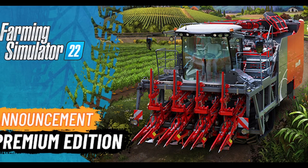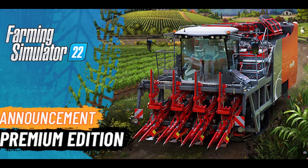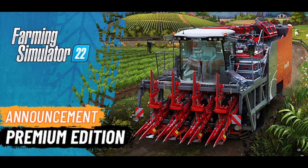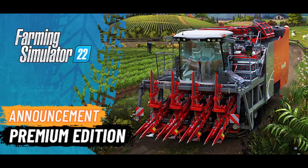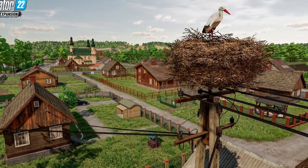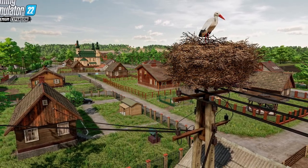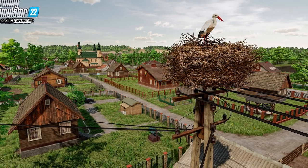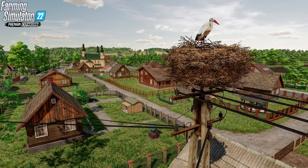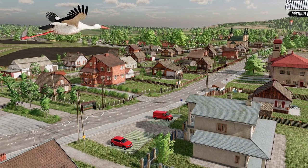The premium edition is coming out November 14th to PC and consoles. If you're interested and on PC, you can click the link in the description to get five percent off, which also helps out the channel. The premium expansion includes three new crops — carrots, parsnips, and red beets — a brand new map called Linka which is a central European map, new factories and production chains, over 35 new and specialized machines, and four new brands bringing the total to 15 brands overall.